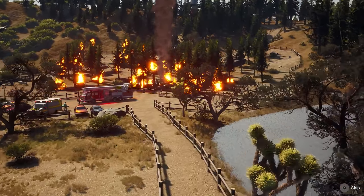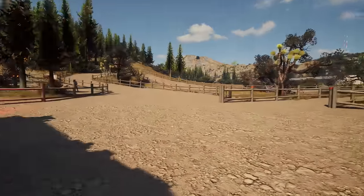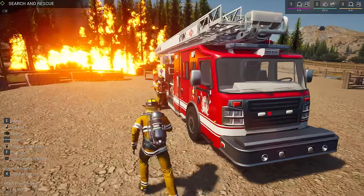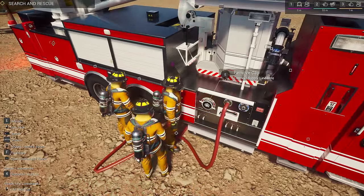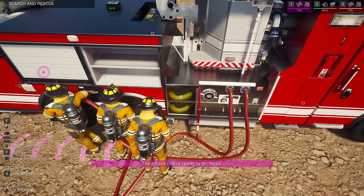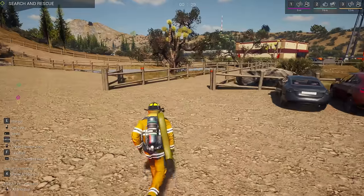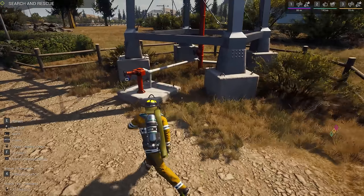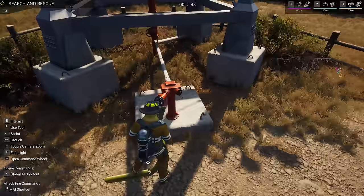That looks like some trees burning to me. Okay, here we go — we are out in the middle of nowhere. I'm going to have to hook up a supply line first. These guys are already starting on it — okay, cool, they're already on it. Move out of my way so I can get the supply line — thank you very much. They've got the attack lines going, but we have to get a supply line first. Right here is where we're going to hook everything up — we don't need a hydrant tool, we can just take that off and connect the line.